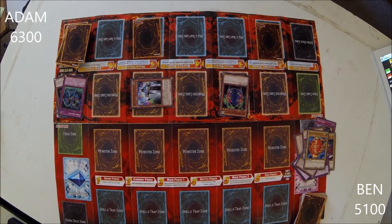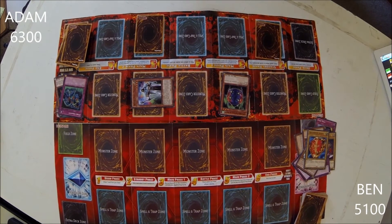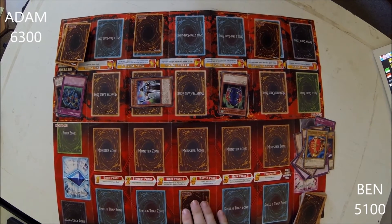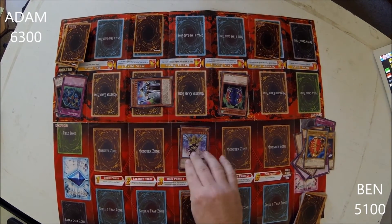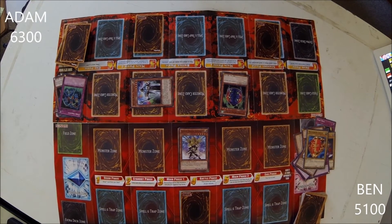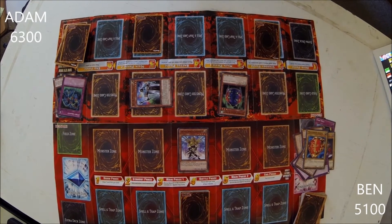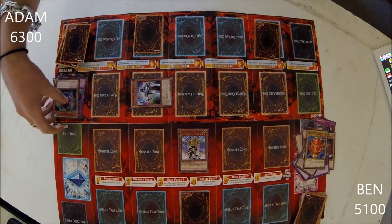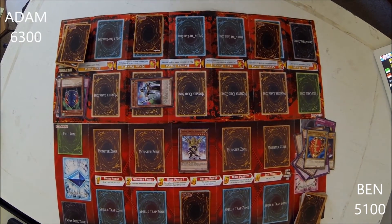I place one card face down. I summon Golden Dragon Summoner and attack your Four-Star Ladybug of Doom. I lose 200 life points. End my turn.